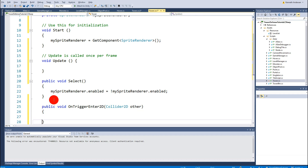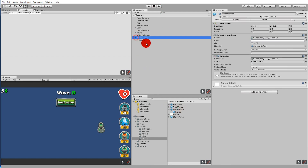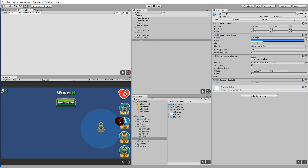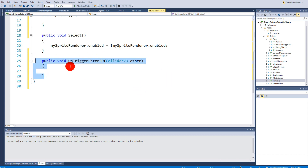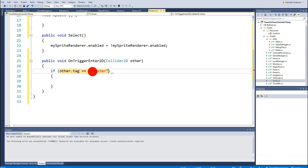This function triggers whenever a monster enters the blue area here. The script is sitting on the range object, so when a monster walks into this area, we check: does that monster have a 'monster' tag on it? If it does, we need to set that monster as a target so we can attack it. We can access whatever enters that ring through the parameter called other.